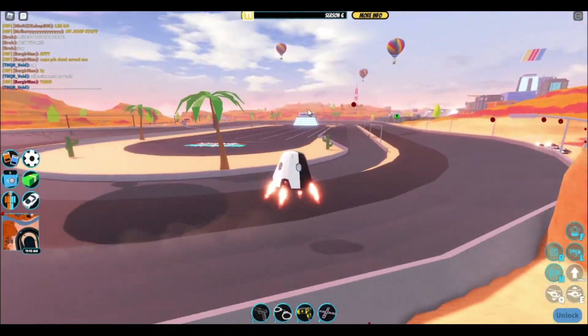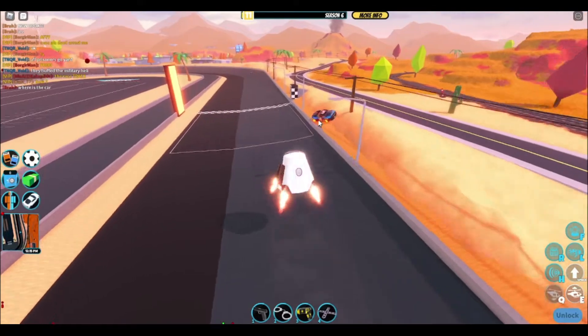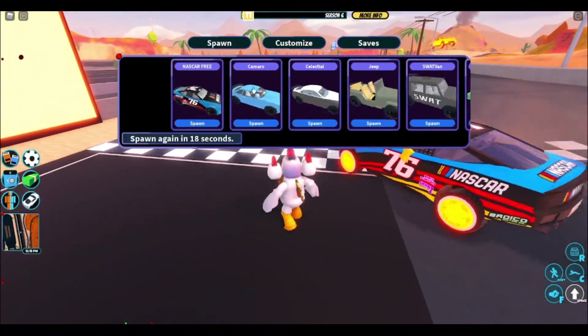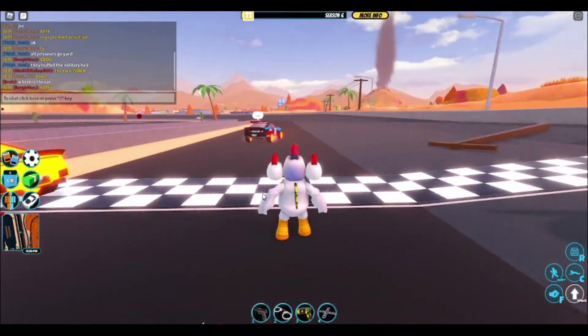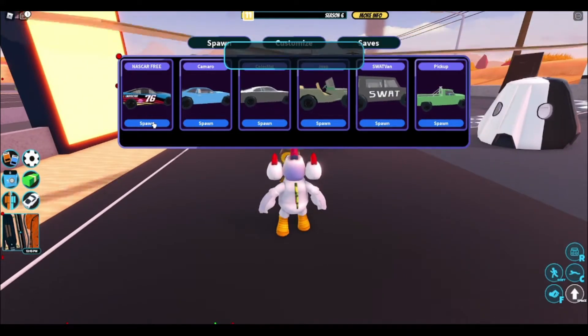There's no music or anything. Wait, this man has the vehicle — wait, was that in my inventory? I think it is. NASCAR free — gotta wait 17 more seconds to do this. Oh my god, they changed the UI a lot, the interface. Let's get the free NASCAR.